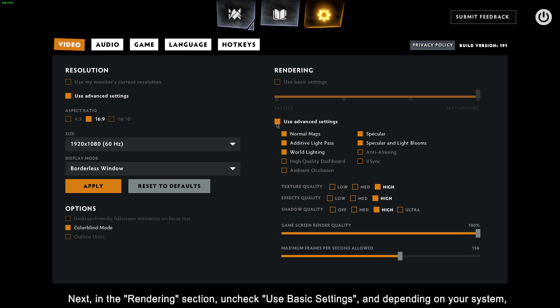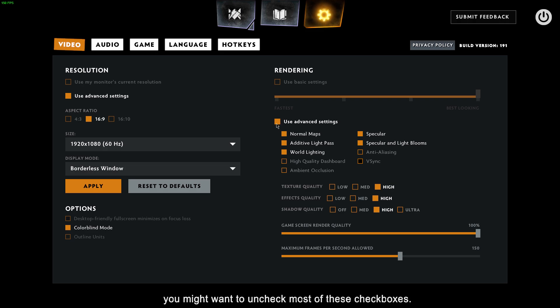Next, in the Rendering section, uncheck the Basic Settings, and depending on your system, you might want to uncheck most of these checkboxes. In my case, I can still afford some visual effects, so I will only disable the High Quality Dashboard, Ambient Occlusion, and Anti-Aliasing. Again, these will depend a lot on your system specs.